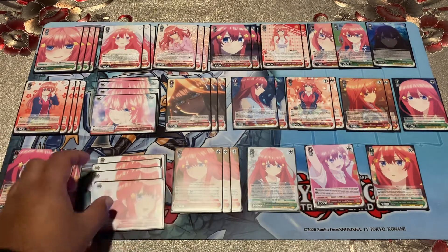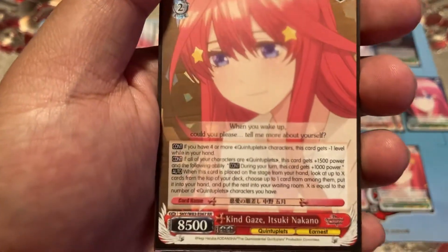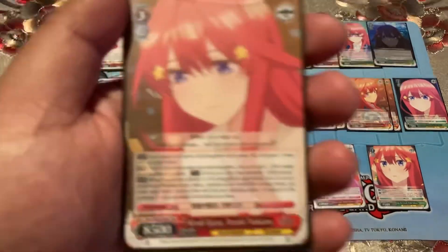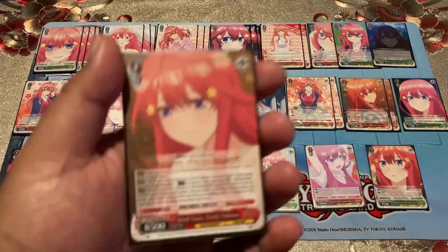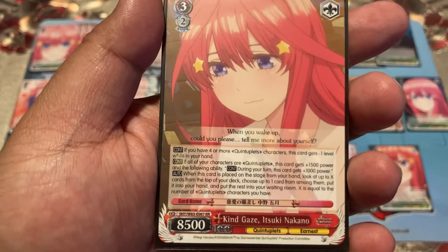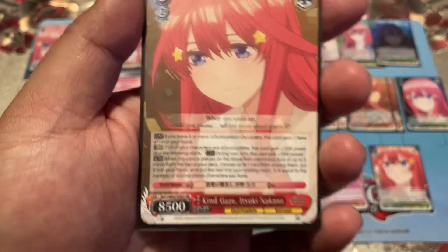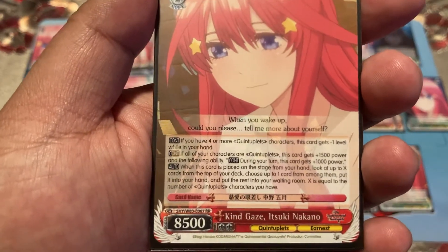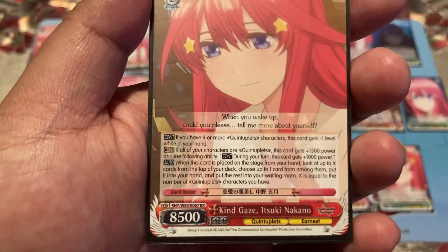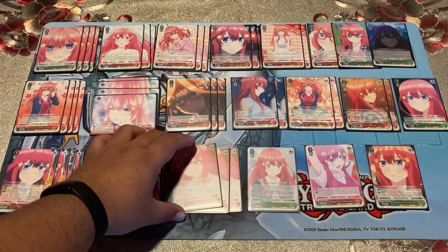The early play 'Kind Gaze Itsuki Nakano' helps with hand filtering. If you have four or more quints characters on the board it gets minus one level on hand play, plus 1500 power if they're all quints, reaching 10k. During your turn it gets another 1k, and you look at the top X cards where X is the number of quints characters you have, choose one, and the rest go to the waiting room — really good for getting what you need.